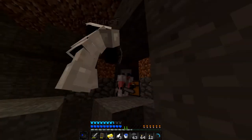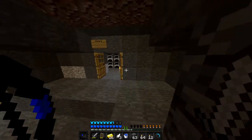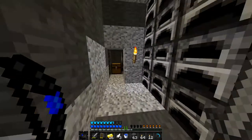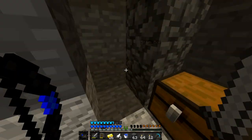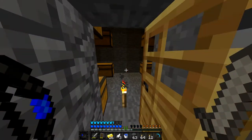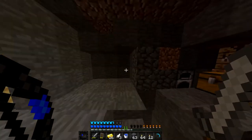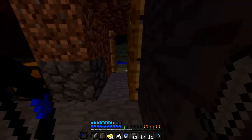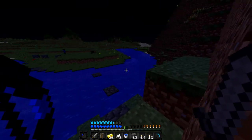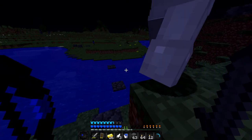Hey, what is going on guys, it is Mateus here back with another video and today we are actually on the SMP. As you can see, I did join with the others and we have a giant furnace room, a little mini auto smelter here — it's just a prototype so we're not actually going to be using that. We also got a tiny storage room, and we found 11 diamonds. I found 2 and Ark found 9, which is insanity. So now we are going to the mining place that I found earlier.